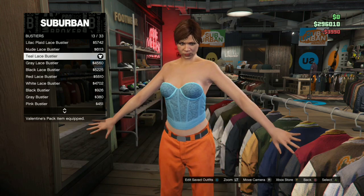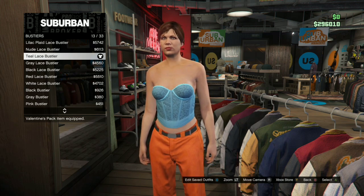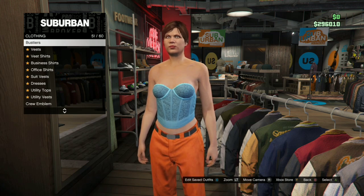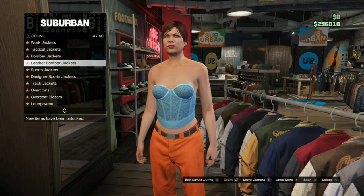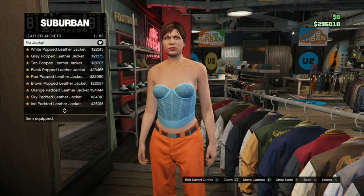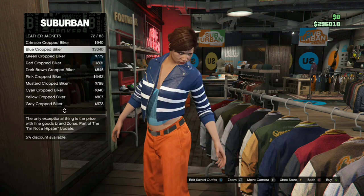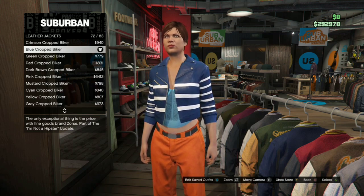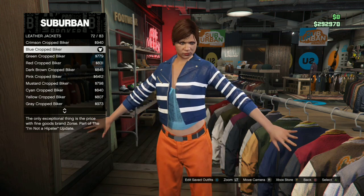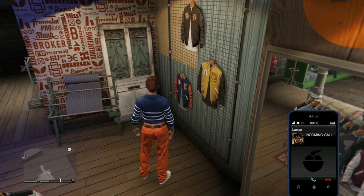Go to leather jackets — not bomber jackets — and equip the blue cropped biker leather jacket, number 72. Once you equip that, back out, then go to pants.